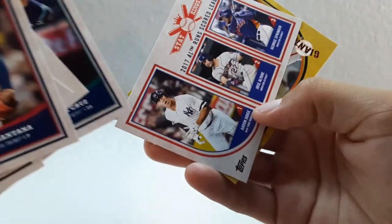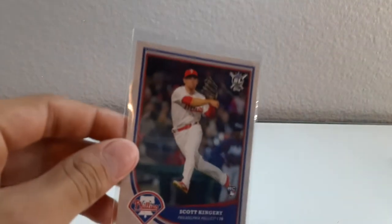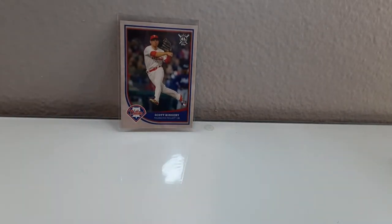Nelson Cruz, Aaron Judge, and then we got Miguel Gomez gold. I think the best card out of that was the Scott Kingery rookie card - that's easy to beat because I can just pull Ronald Acuna Jr. and I'll be safe. So we got an Acuna. Now Ben's up.